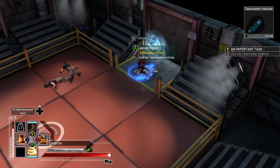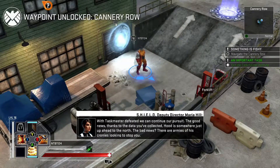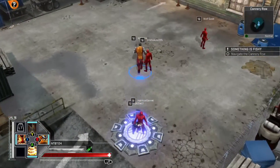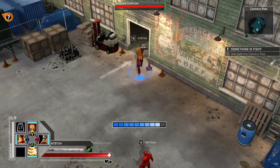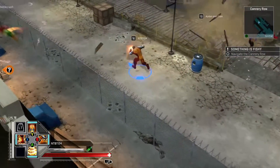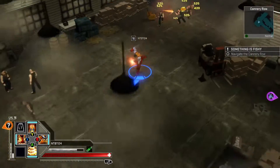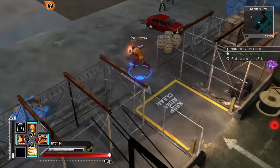All right, let's go to the Jersey Docks. Something fishy — navigate the Cannery Row. Let's keep flying this way. That's another waypoint so at least we know we'll start right back here if we quit now. We're going to pretty much stop for bosses only — I just want to take out at least one more boss before we quit for the day so we get a decent amount of XP from it.